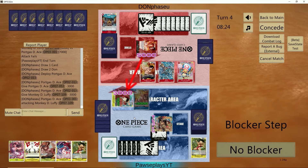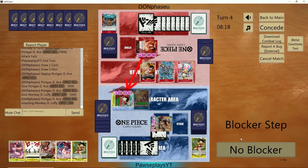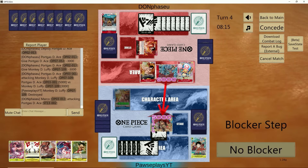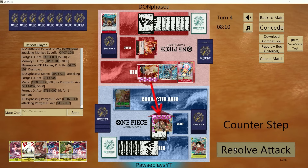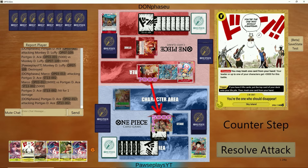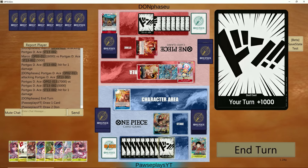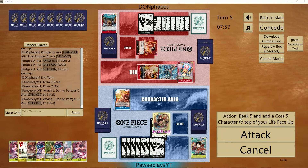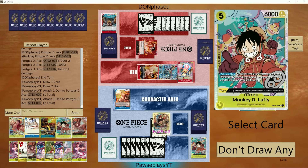Well, maybe I shouldn't have attacked then. I don't mind this — thank you. I also don't mind this. This puts us in range of Ace though, and in range of Flame Emperor for the following turn. But still, we have the 0-cost event. We drew into a Hiyori and we get an Ace. But no Luffy here — oh wait, actually we got Luffy too. We can play this down and then pop the Chopper.